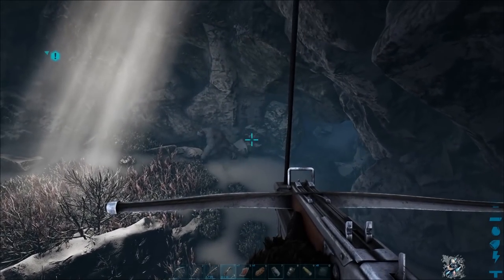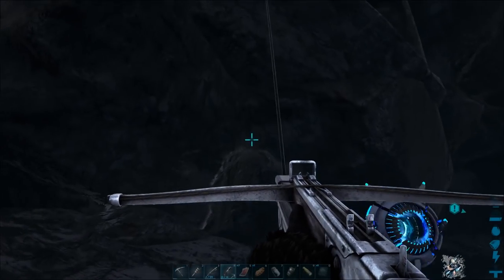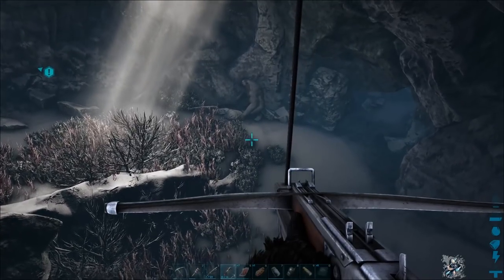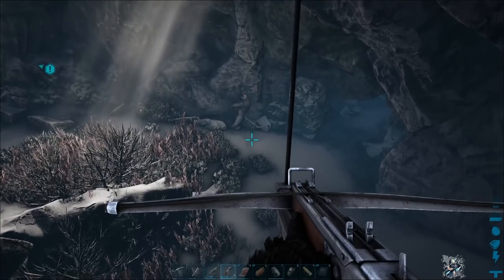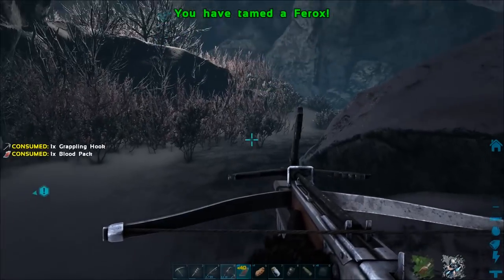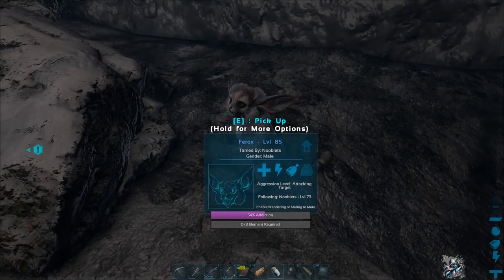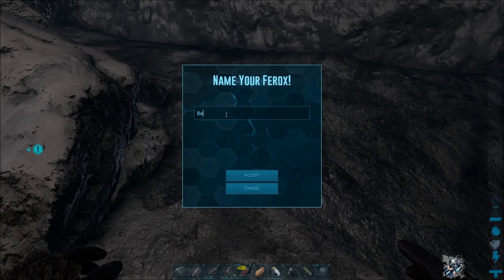Remember this is a level 85 Fur Ox on a times four server, so this much Element is way out of range for early game players who have actually started on a Genesis server. There we go — it's tamed! Let's name it. So cute — let's call you Baby Fluff.